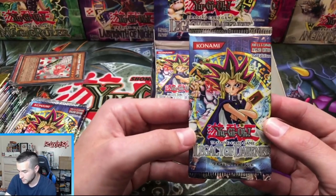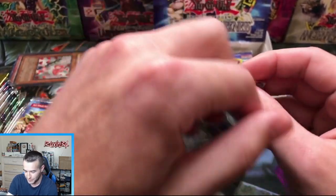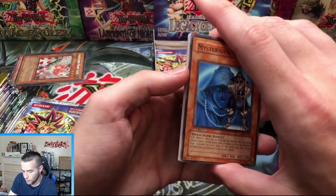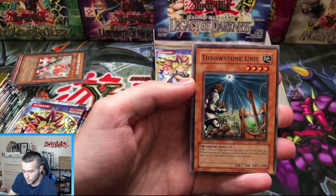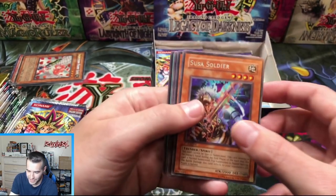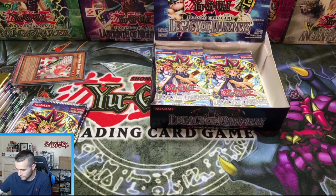Dan is back, he's ready to pick his pack — payment went through, that's why I was confused why you weren't picking. Ancient Prophecy is all yours — I need to record that video. Mysterious Guard, Stamping Destruction, Spring of Rebirth, Throwstone Unit, and Sousa no Soldier — another rare. Ultras and Secrets are hiding out, they're chilling. We don't know where, but somewhere.